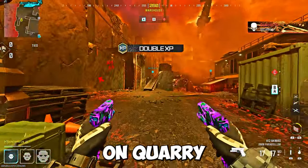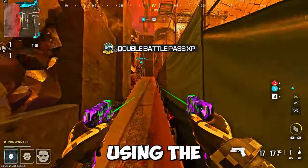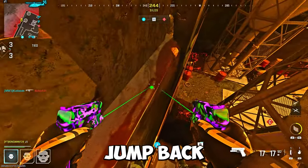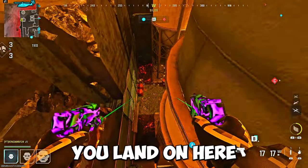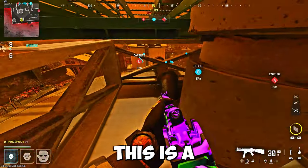For the first glitch, make your way to my location in the video on Quarry. What you want to do is make your way up here and jump on top of the fence using the gravity feature. Once you get on this fence, jump on this ledge here, jump back or jump to the side — you can land on here and just keep climbing up and climbing up to get to the top.